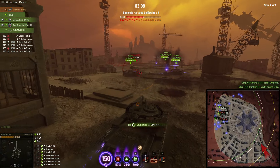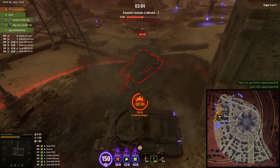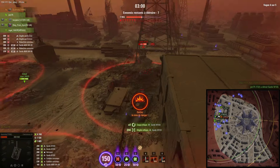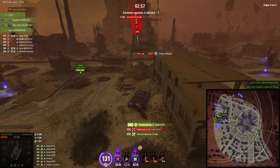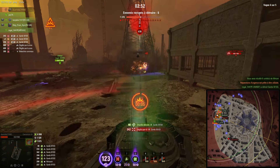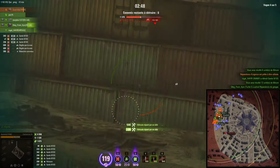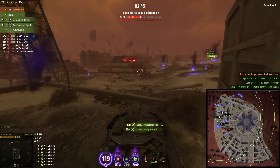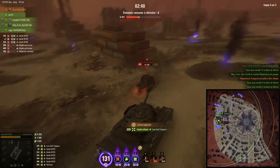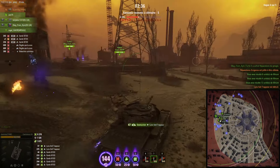Au sol vous pouvez voir le fameux Trapper et ses charges d'énergie — des mines qui explosent, très pénibles. La petite voix nous dit toujours de faire attention au Trapper. C'est un Lynx, ça va très très vite, c'est pas pratique. Ici, hop, on lui rentre dedans comme ça on est tranquille — ça fera toujours ça de moins à prendre.